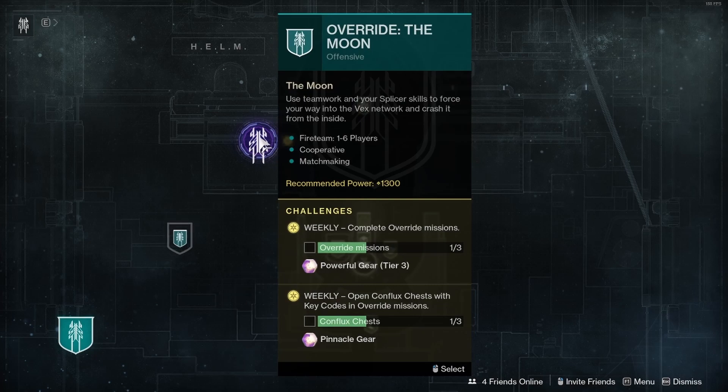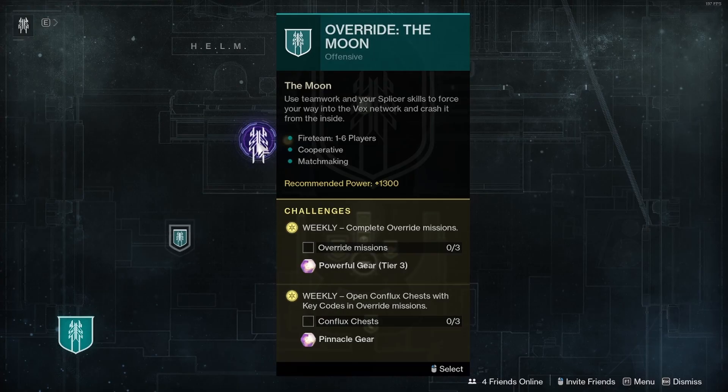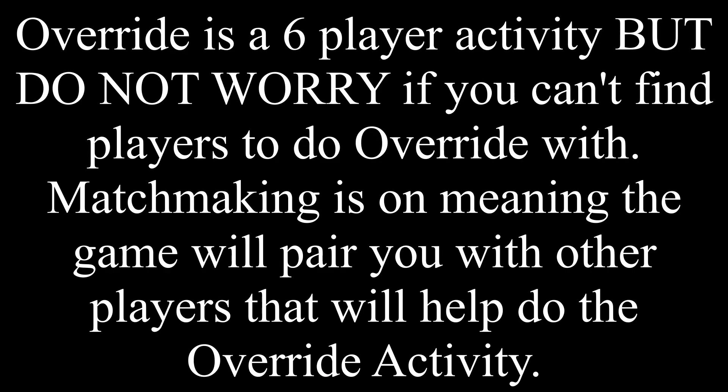One thing to know is that the location for override is different every week. Override recommended power is 1300. A weekly challenge is to complete 3 override missions, and you get powerful tier 3 gear. Another weekly challenge is to open 3 complex chests with key codes in override missions, and you get pinnacle gear.